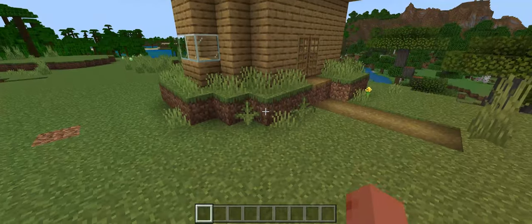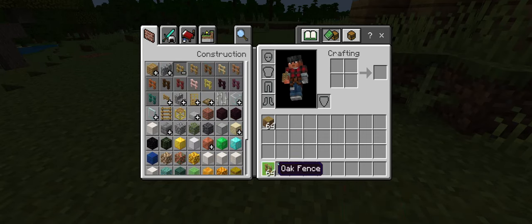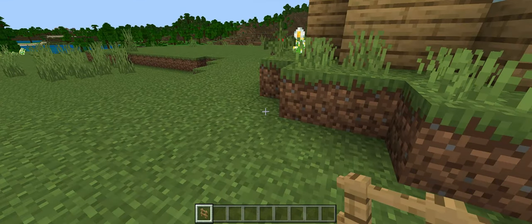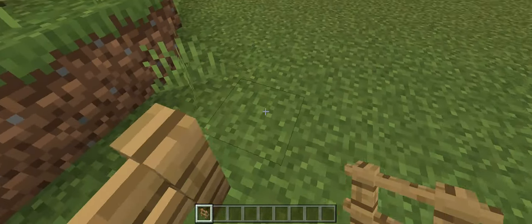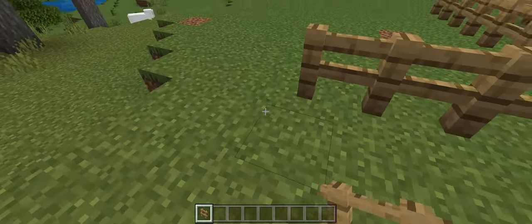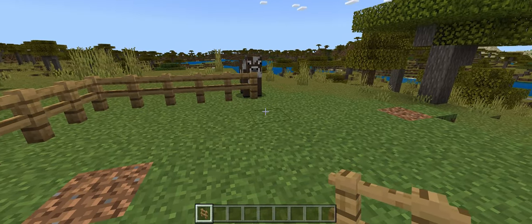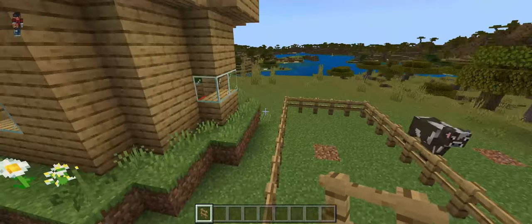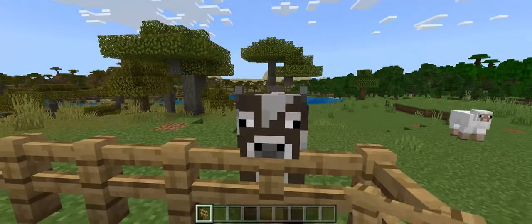Time to make our fences now. Sticking to the basic theme, I'll be making a little paddock out here, which we will be putting some sheep in. Now that we have that done — don't jump over, Mr. Cow, it's not a good decision, go away.